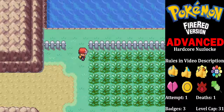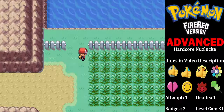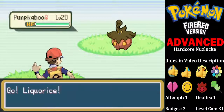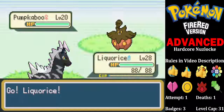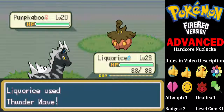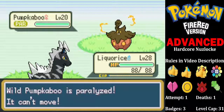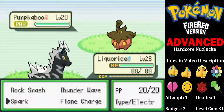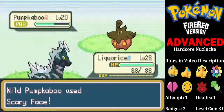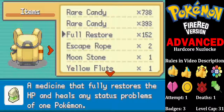So we're going to do Route 10 just before Rock Tunnel, so we're going to go ahead and get our Route 10 encounter now. And it is... Ooh! Pumpkaboo! Ghost Grass — I'll take that. A very nice typing, if I do say so myself.